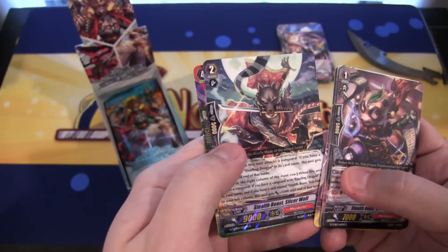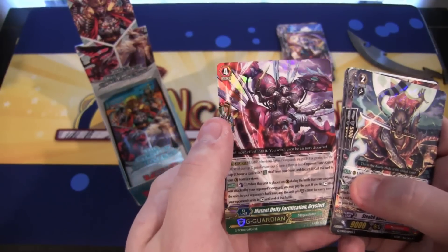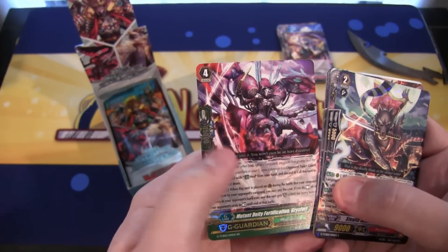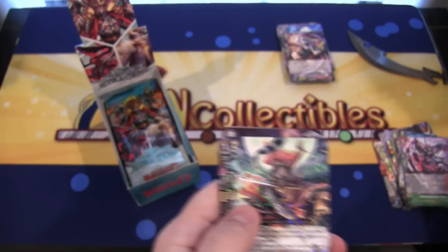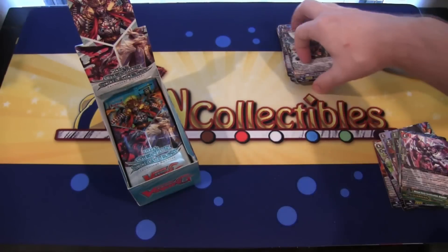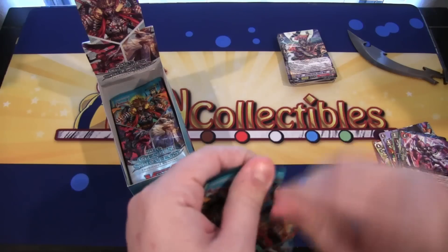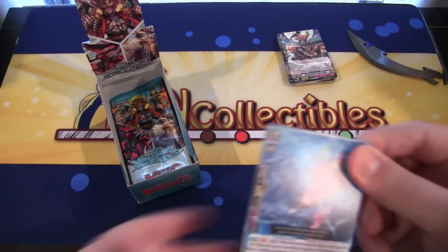We have Stealth Beast Slicer Wolf, a Marakumo rare. And then we have a Mega Colony G Guardian card, and that is a double rare: Mutant Deity Fortification Grace Fort. That looks awesome. The Mega Colony cards do look really cool — they kind of remind me of Digimon, like the insect Digimon we've seen. They just look really awesome.